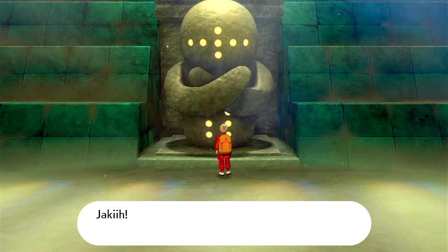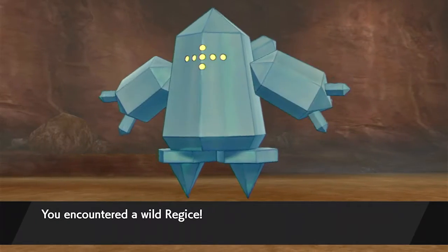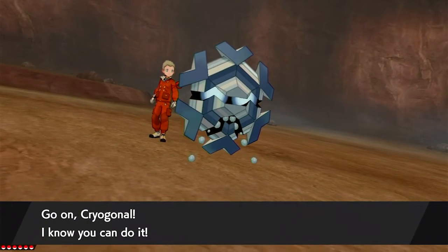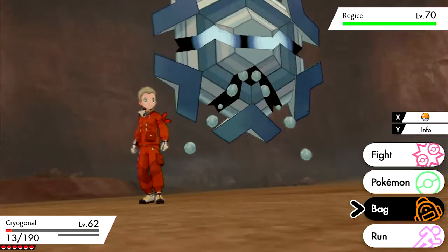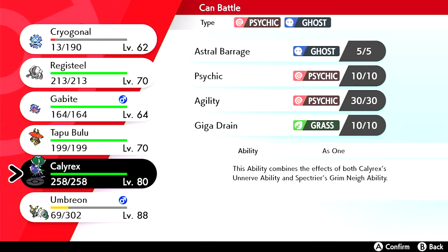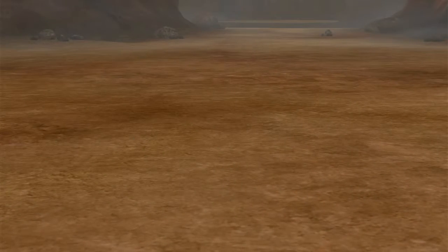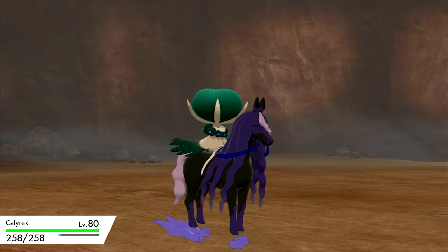So now we're going to get into a battle with Regice here — Regice, whatever you want to call him. I call him Regice because I think that's how it's technically pronounced, not 100% sure on that. So we've encountered a wild Regice. I'm going to throw out my Cryogonal, but that's got to change immediately because there's no hope of me surviving with Cryogonal, especially with only 13 health points. So we're going to go with Calyrex now and try to catch this thing.